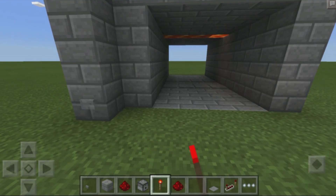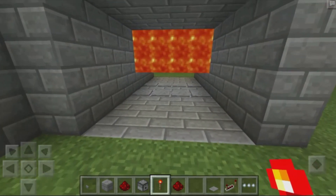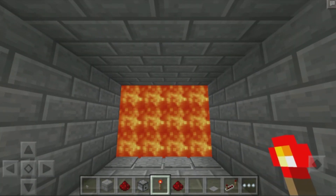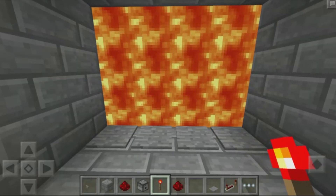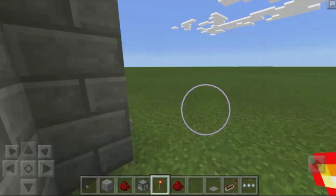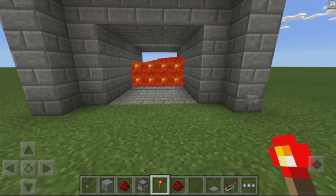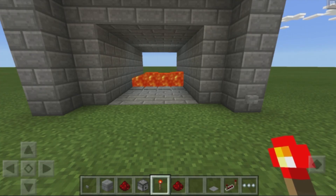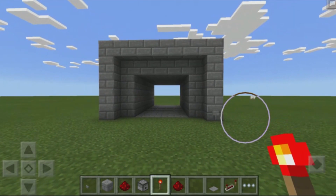Now we can go ahead and click on this button — as you can see our lava dispensers will be activated, the lava falls down in a straight line, and that is pretty much it. It is now a really lovely lava door and anyone who tries to walk through it is going to get burned, unless they're on creative mode of course. You can simply turn it off by hitting that button yet again on either end of our entrance.